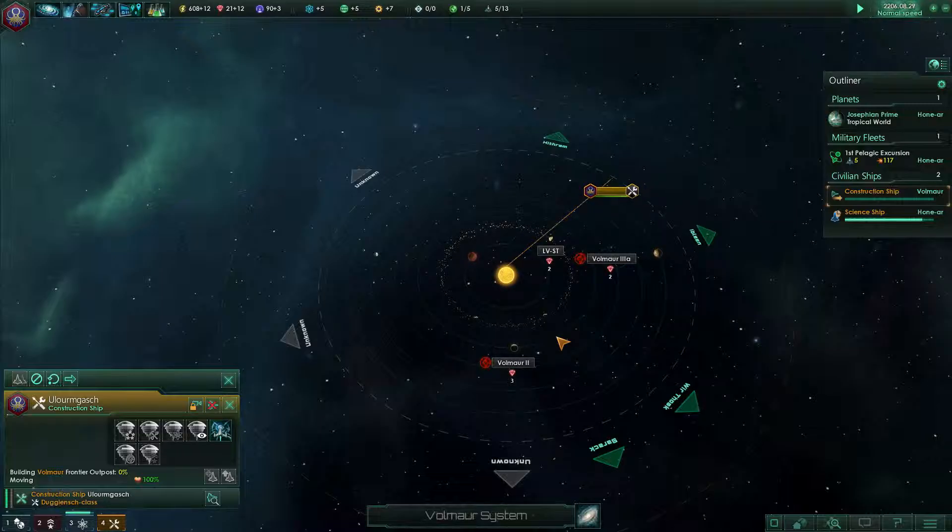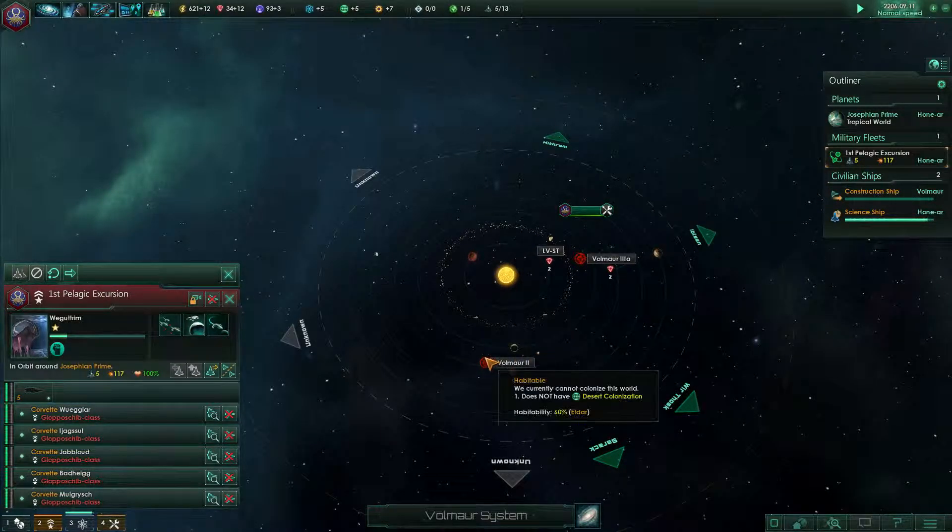That system has seven minerals. That could be seven additional minerals coming in — it'll hurt us short-term to build the outpost, but in the long run it'll be better. At 117 military power we could probably take out the cultists.